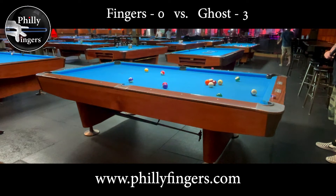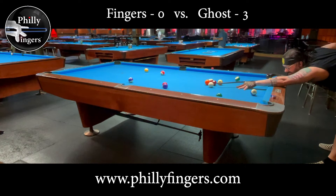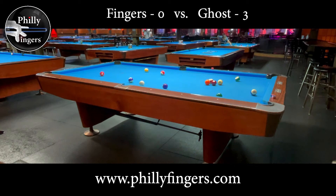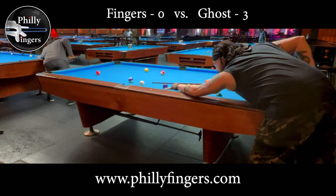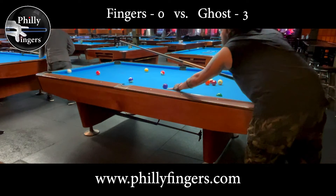Try to make points, get to 61 before your opponent, or once in a while you want to play safe. Here instead of making the three in the side I'm going to try to snooker my opponent and put the three behind the 12 ball. The reason I didn't try to make the three in the side is because I didn't like where the four was — I didn't feel I could make the four after that shot. I now come and play as myself and I have to kick at the three ball.